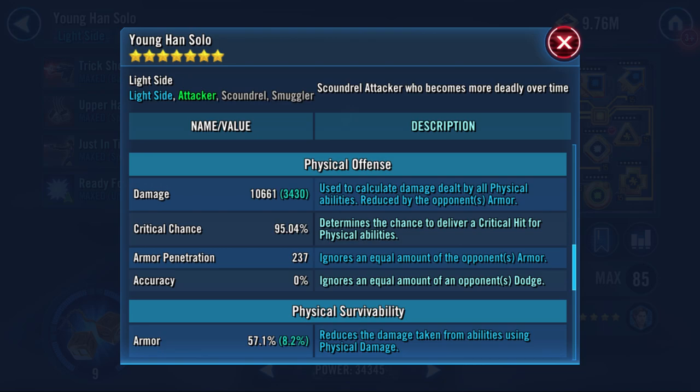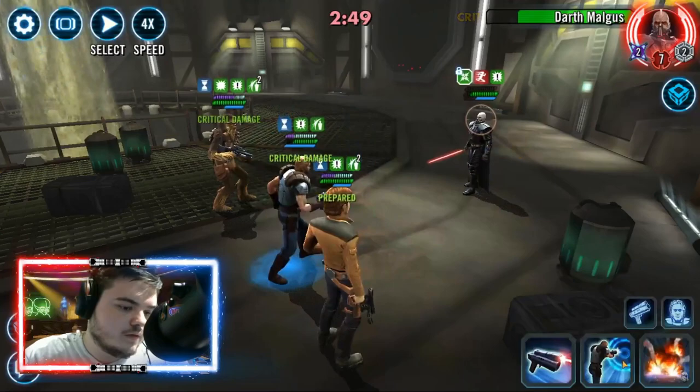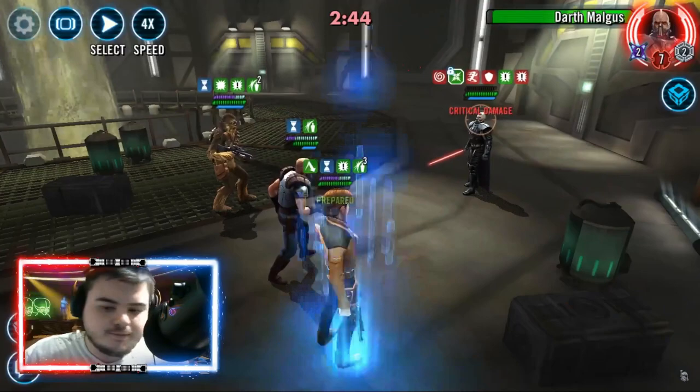When you're throwing the dice you're also gaining 50 speed stacking to a max of 200. You can see my Young Han's mods on screen — he's going to be gaining 200 additional speed during the counter, which is why he gains so many turns and his offense continues to ramp.